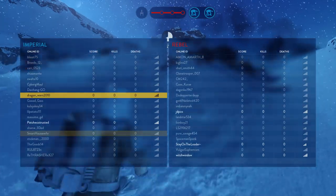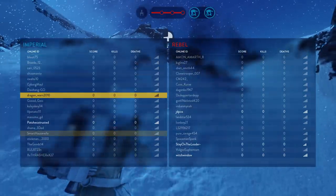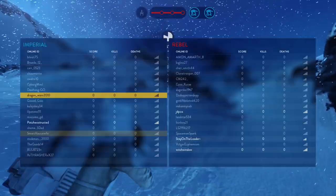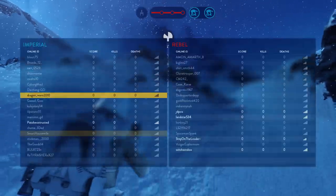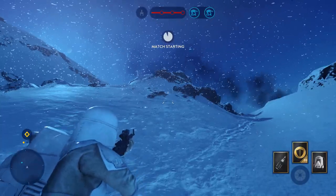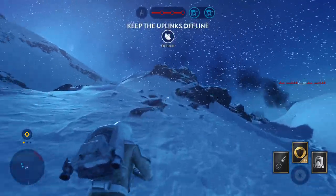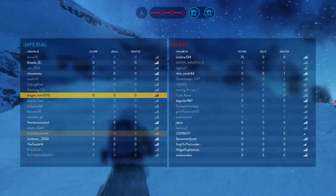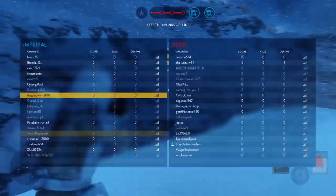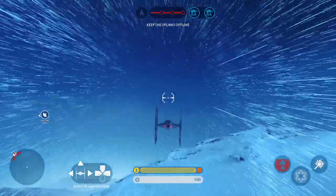The rebel troops wish to guide their Y-wings on bombing runs against our ground assault units. Keep those traitors away from the uplinks. Hostiles in! Omega-13, please provide TIE fighter support. Omega-13 reporting in.